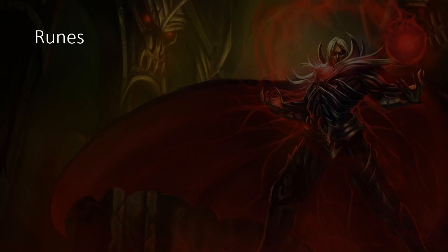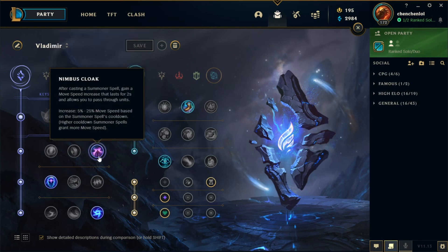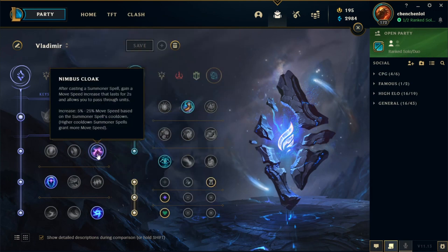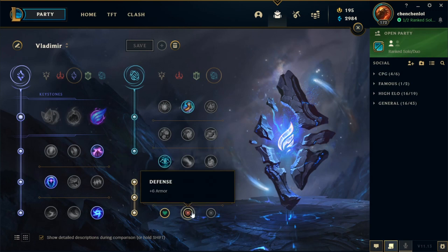For runes, we are going to go over them in champ select. We are going to go over every single viable rune page that you can go on Vladimir in Season 11. The classic Vladimir season 10 rune page — you can still go this. Everything is the same with Phase Rush, Nimbus Cloak, Transcendence, Gathering Storm, Boots, Cosmic Insight, ability haste, adaptive force, and then armor or magic resist depending on what you need.